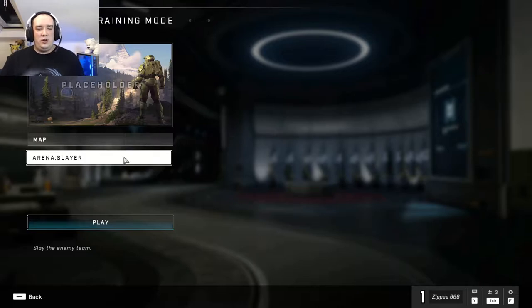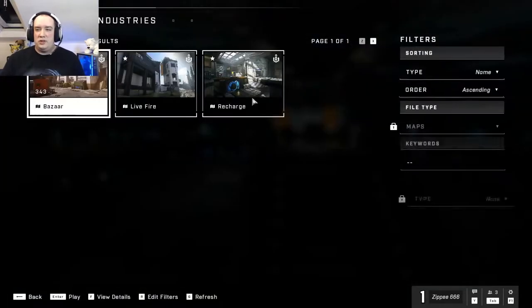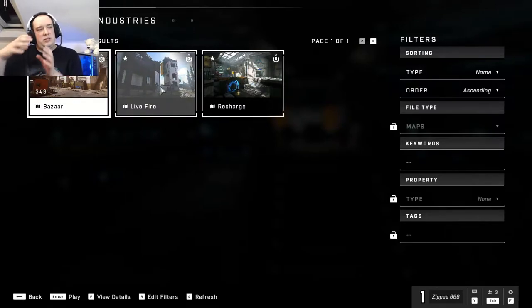So this is the training mode, you can choose a few maps. There's 3-4 Industries — these are the three maps available so far: Bazaar, Live Fire, and Recharge. All of them are kind of close, quarter-ish maps. Live Fire is probably the biggest one mainly because the building is situated in the middle and there's like a ring around outside, but otherwise it's still quite close range.